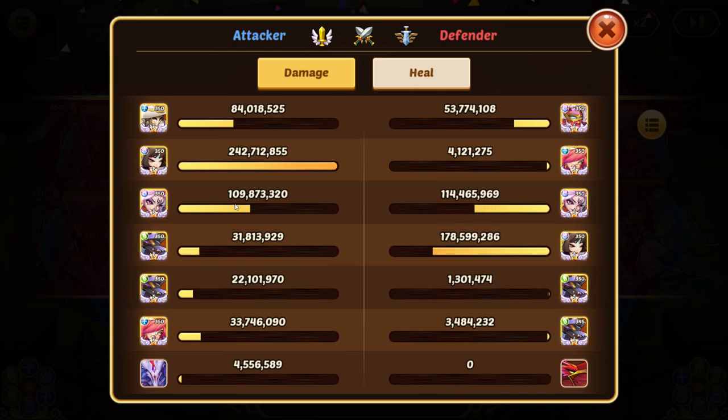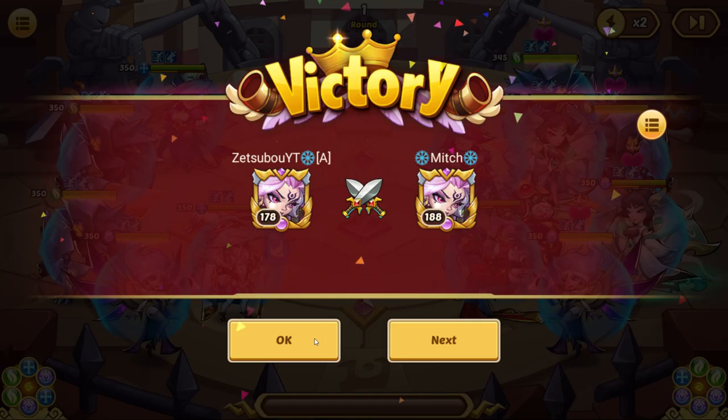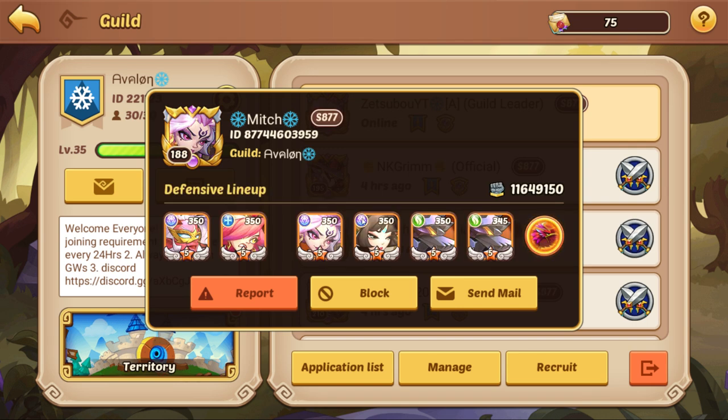Sherlock is absolutely insane with Fiona — if he can swap he does so much damage. Fiona's actually putting up good damage and both Rogans are doing decent too. The healing from Star Wing Jar is actually a lot. Sherlock kills a lot too. SFX is just a beast like always. We can finally beat that team and he's got a lot more might, so I'm really happy about that.